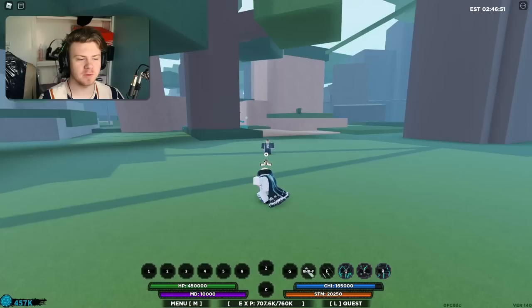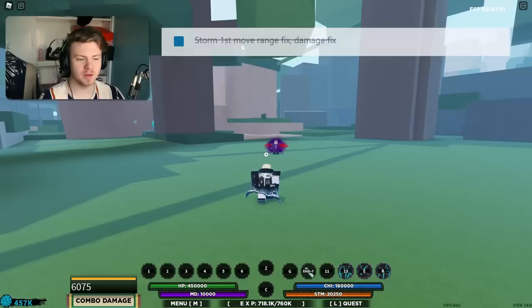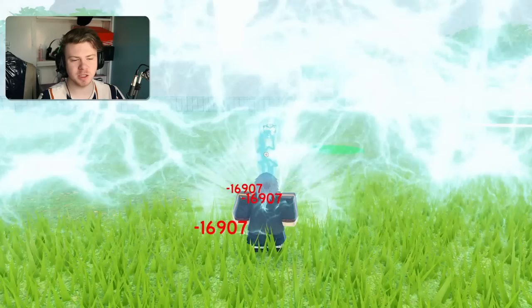We're going to start off with Storm. Storm actually did receive some major buffs. The first ability now has better auto-tracking onto it. This is like the ability that kind of counters iframes and auto-dodges in the game because it does hit them through the auto-dodge and kind of just messes with them overall. The second ability — the auto-tracking on the move was improved.